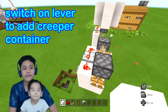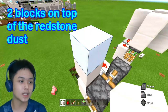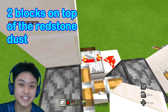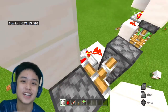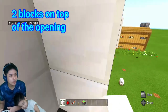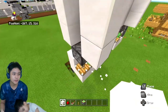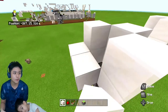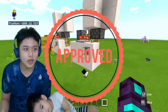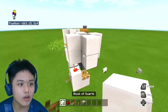We'll put two blocks on top of this redstone dust — everybody say 'dust', not 'torch'! Add two blocks here, one, two, and another two blocks here, one, two. And that's it — that's your creeper dropper!